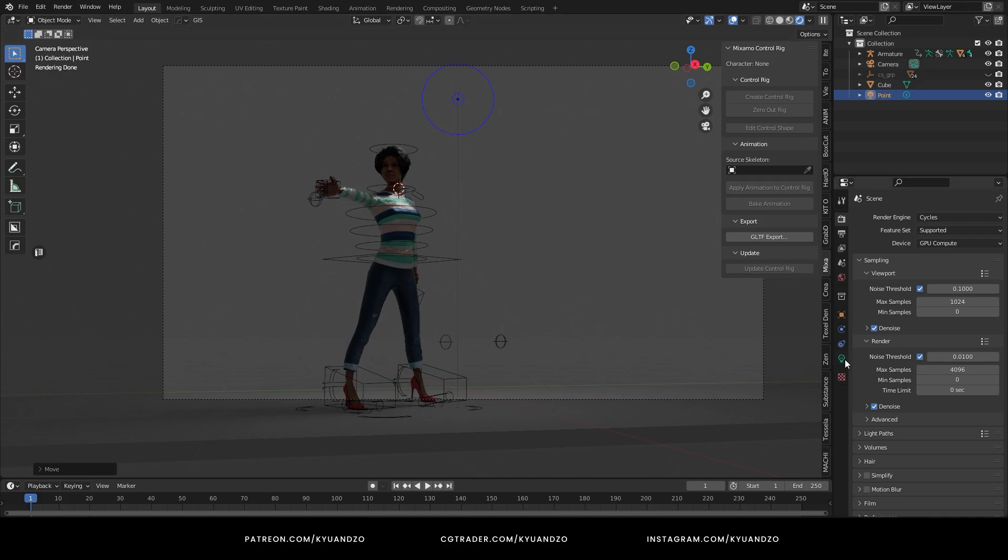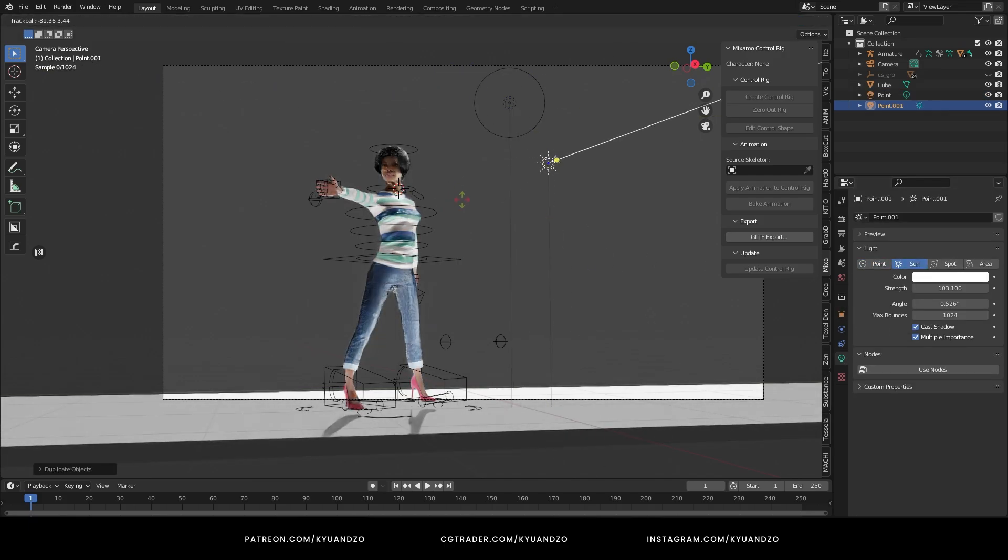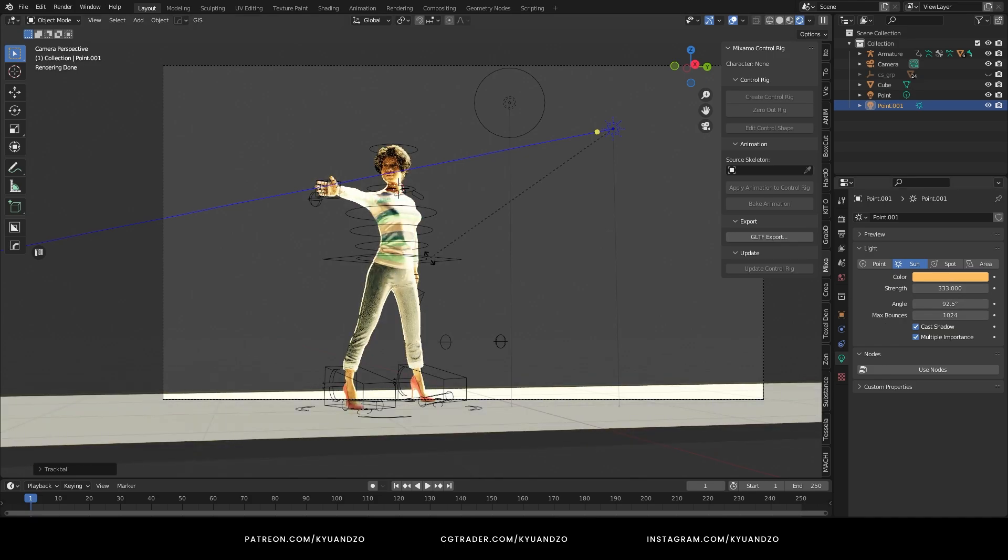If you have watched my other videos, you won't be surprised that I'm going to place lights already, because I always prefer to see some quick results. There is a powerful and bright sunlight in the original scene, and I need to give the same feeling in Blender.